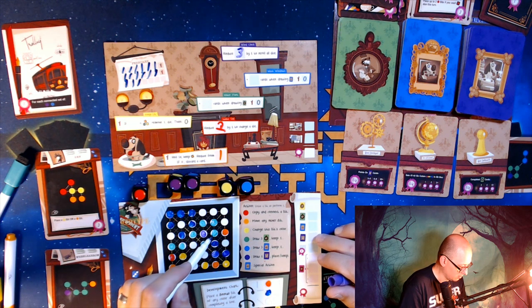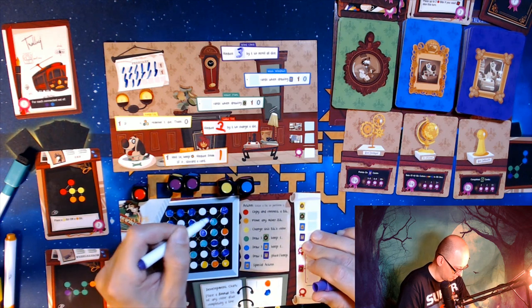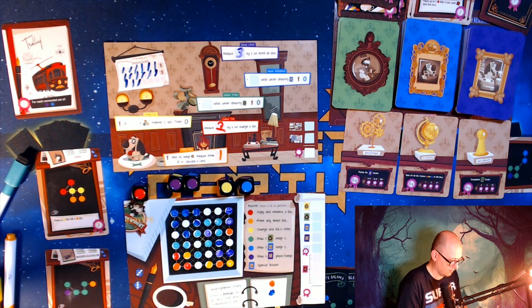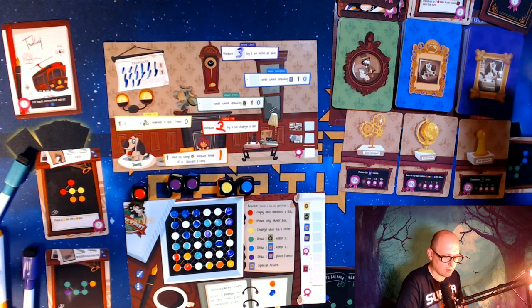Oh, this is even better — put a green there, a green there in the area of the orange. So I'm going to put down a purple up here and another purple here, and then since I need to clear this out for a green I'm going to use this purple and draw one of these research cards.